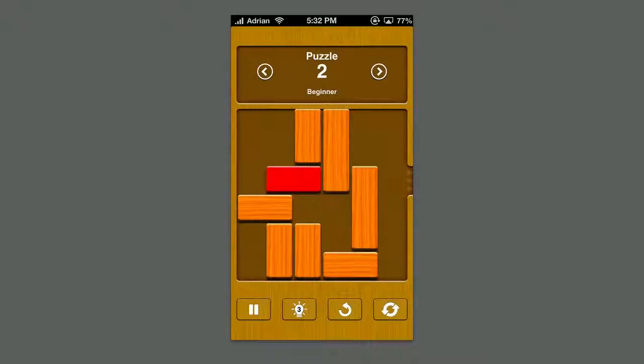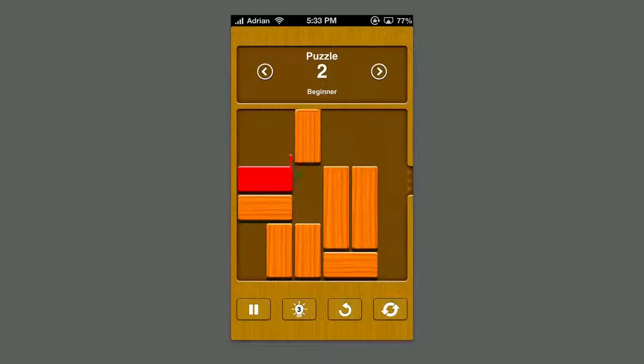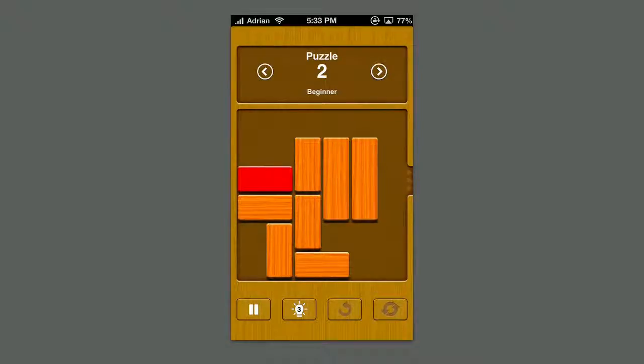You just want to keep moving blocks around, see what you need to move, see what you need to get out. Sometimes you're going to make mistakes, so you can actually reset at the bottom. You can choose to undo a move, or you can completely restart the whole puzzle back to the default position.